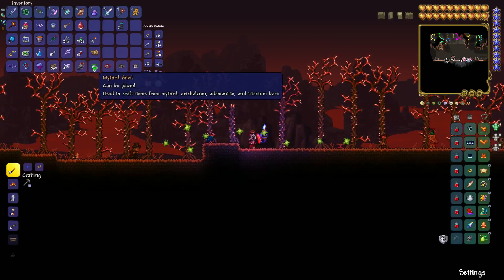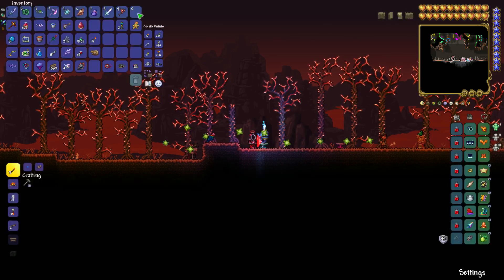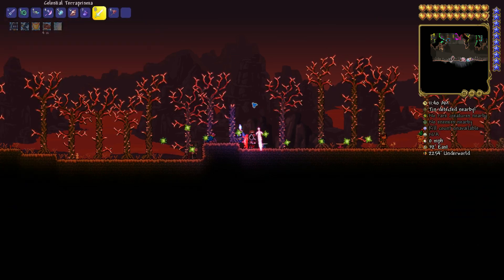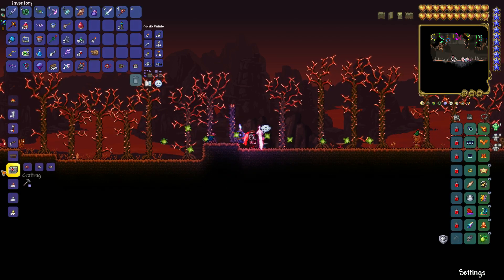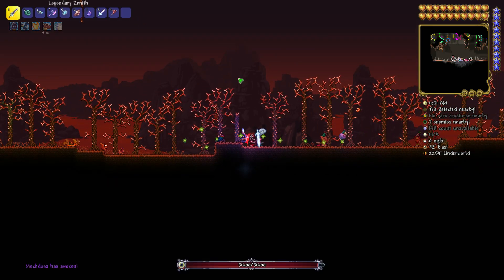Once you're here, all you need to do is place your Mechanical Anvil. Now equip yourself for the fight — and you should too. Here you can craft Okram's Razor, so go ahead and craft it, and prepare for the fight because the boss will spawn.